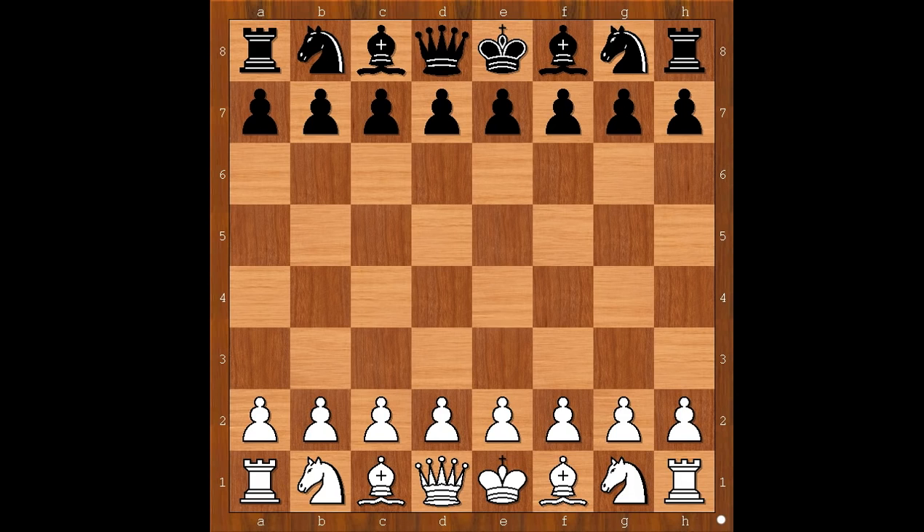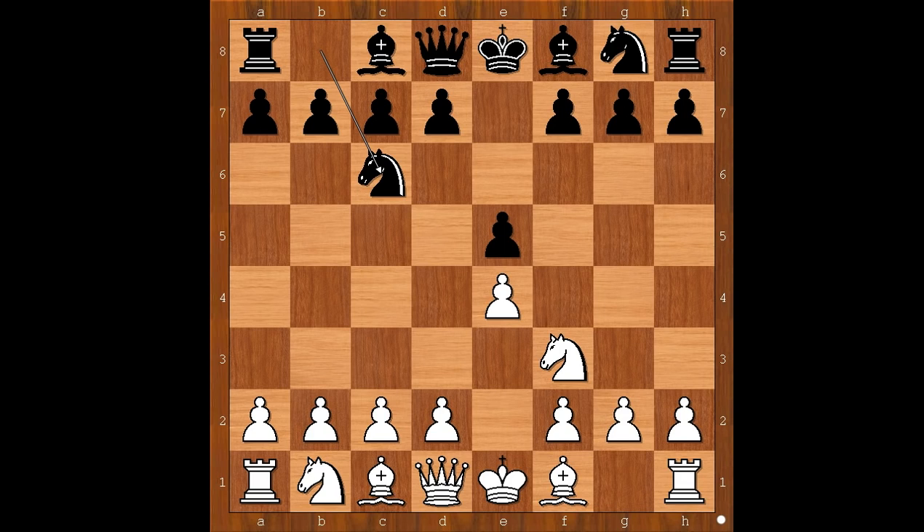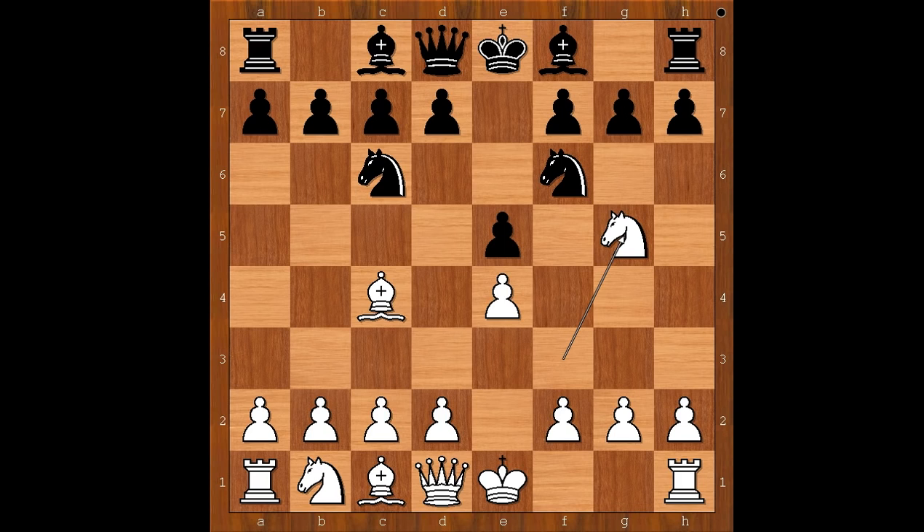Giulio Polerio had the white pieces and he started with e4. Domenico played e5, knight to f3, knight to c6. What would an Italian play in this position? Giulio Polerio played bishop to c4 — the Italian opening. Knight to f6: the Two Knights Defense.